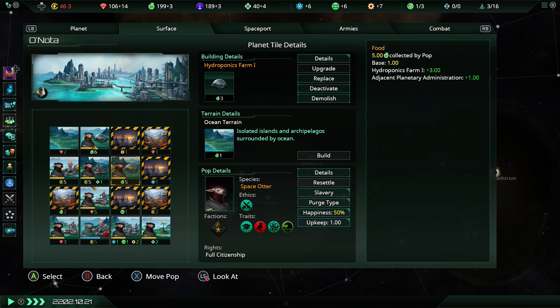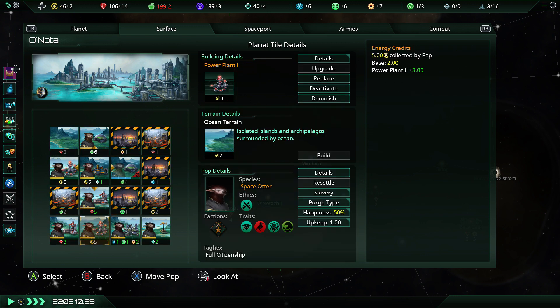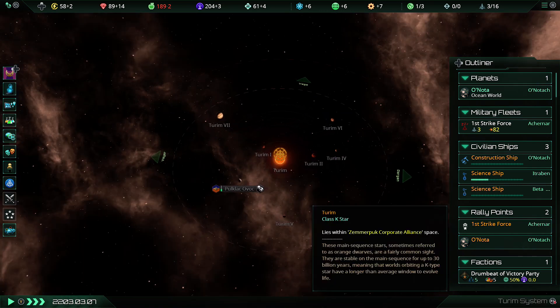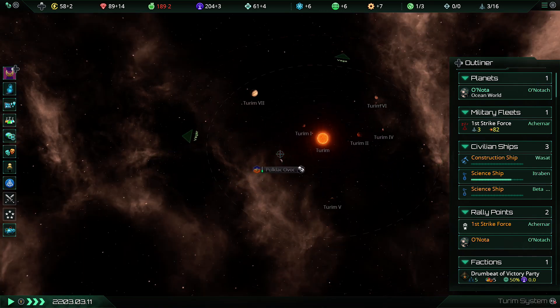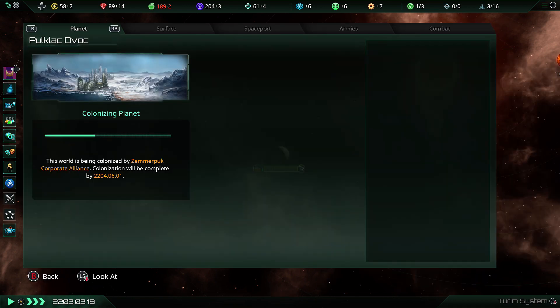The energy situation is starting to worry me, so I've got plenty of food right now — I'm just going to move one of these farmers down to the actual power plant, just to sort that out. These guys will have grown soon enough. Our friends to the north appear to have expanded again — yes, that's actually a proper colony down over there. What sort of atmosphere do they like? Okay, they like cold.